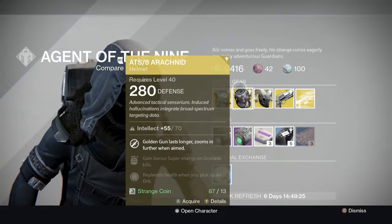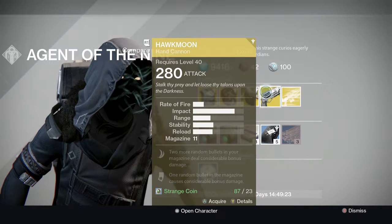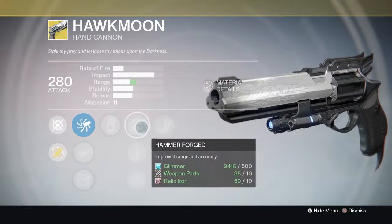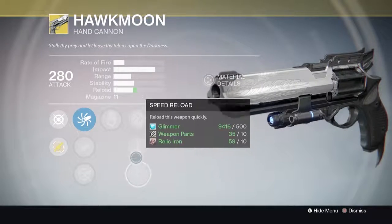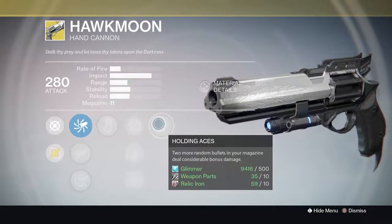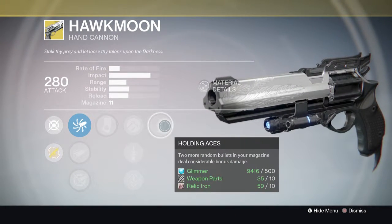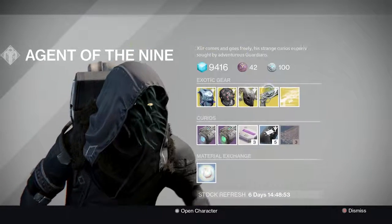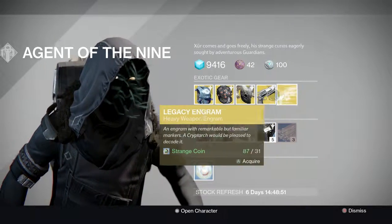For the weapon we've got the Hawkmoon — it is the only hand cannon with more than 10 rounds in the magazine, definitely a good weapon. It's gotten a buff to its range stat so it's back to being decent. From what I've heard from PS4 players it's not as good as it was year one. Luck in the Chamber and Holding Aces give you that 13-round mag with three extra damage bullets, so you could two-shot somebody — you can't one-shot them anymore though.